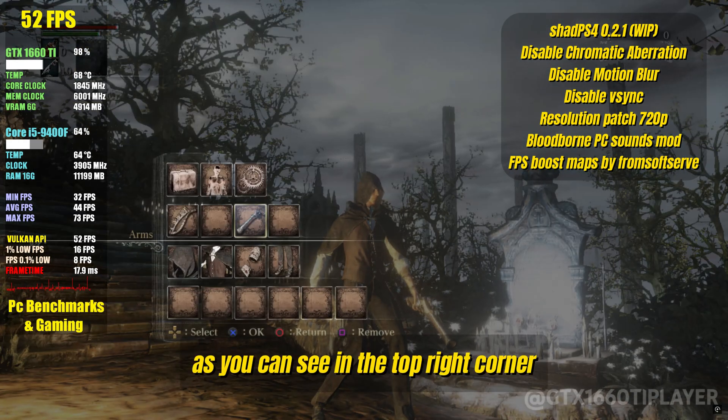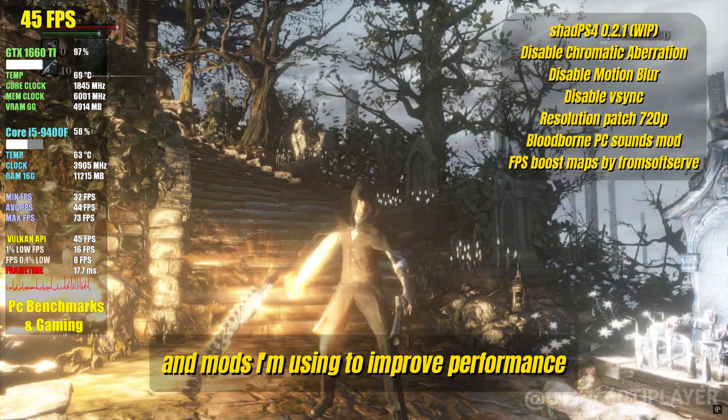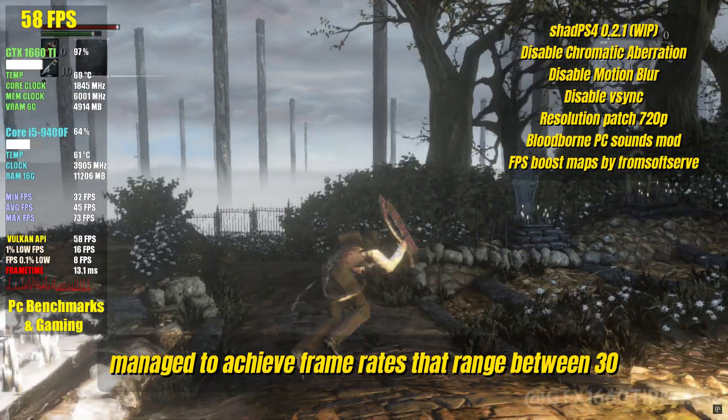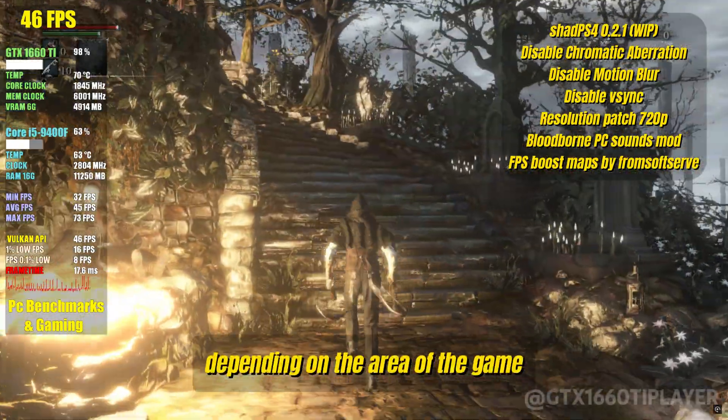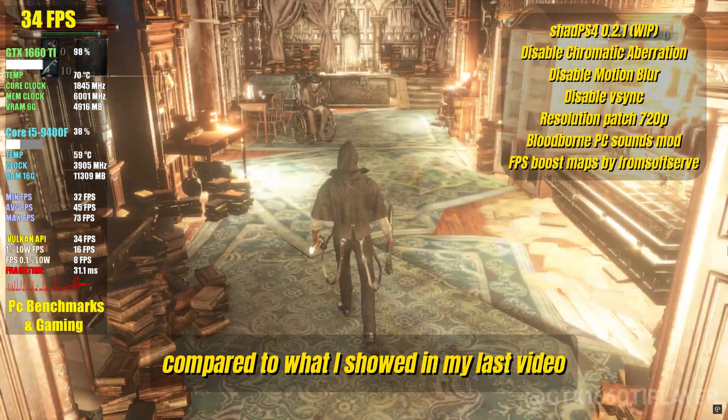As you can see in the top right corner, I've listed the patches and mods I'm using to improve performance. Thanks to these tweaks, I've managed to achieve frame rates that range between 30 and 60 FPS depending on the area of the game. This is a huge improvement compared to what I showed in my last video.